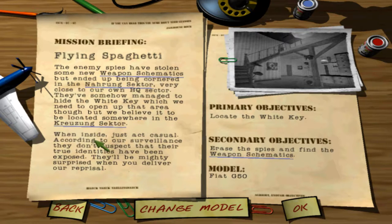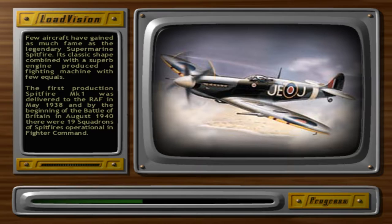So when inside, just act casual — like if that was possible, if we could just do that in the war. We just have to find the enemy spies. And in this mission we're gonna go with the Fiat G50. Why not — if we're the Flying Spaghetti, let's go with Italian planes as well.